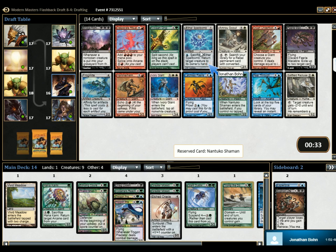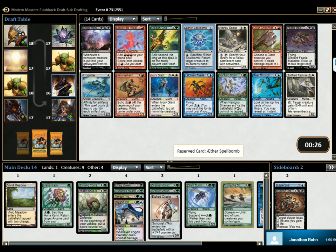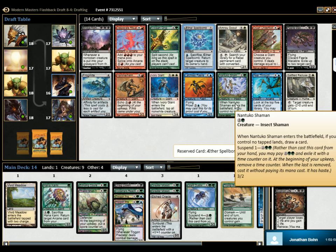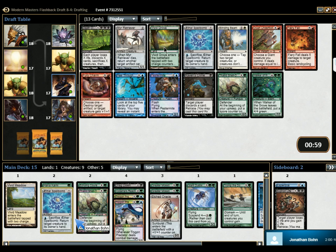Maybe Aether Spellbomb. It's one of these two. Spellbomb can cantrip or bounce a guy. This is a 3-2 for 3, or it becomes a 3-2 for 4 with suspend 1 and draw cards. If you pick up a bunch of Spellbombs, you can play Esperzilla. Just very good too. Thallids are actually premium with Pallid Mycoderm.